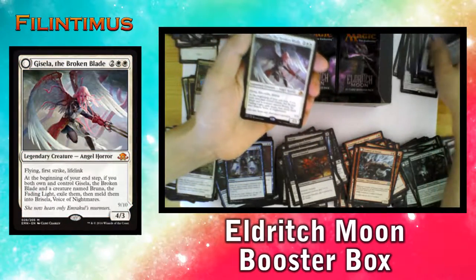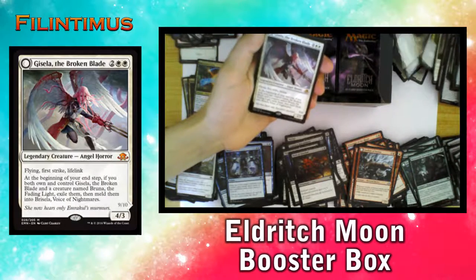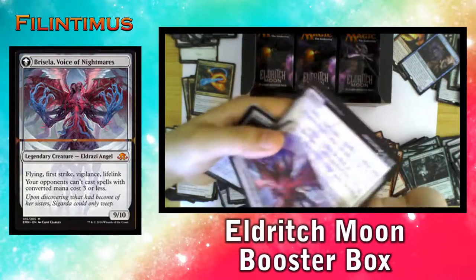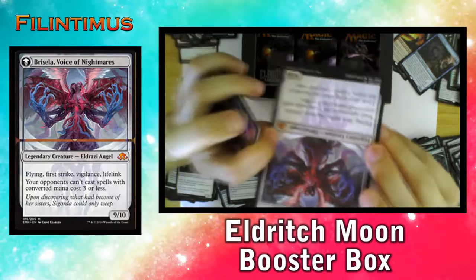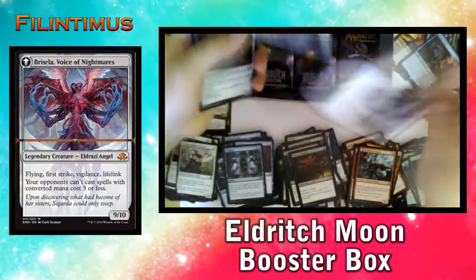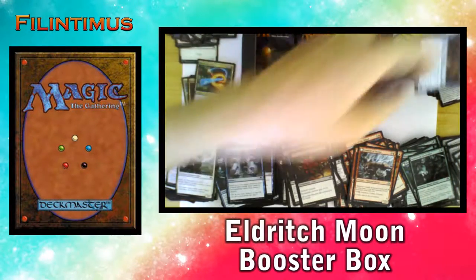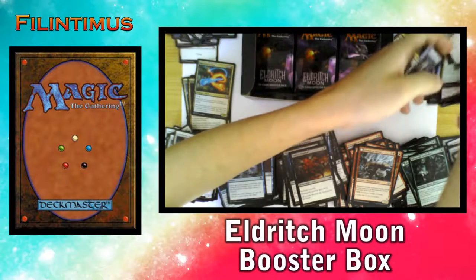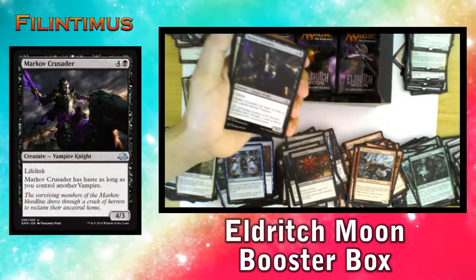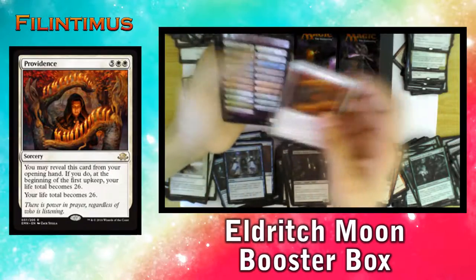Ah yes — now we have our Legendary Angel assembled — it's Brisela! I'm already happy with this box. I want a Liliana but... maybe we can get it. We have a Markov Crusader, Faithbearer Paladin, and another Providence. No Liliana — oh Liliana, where are you? I need you.